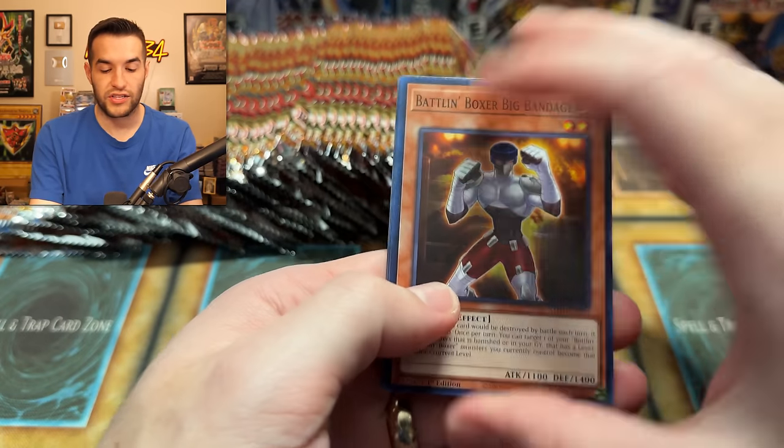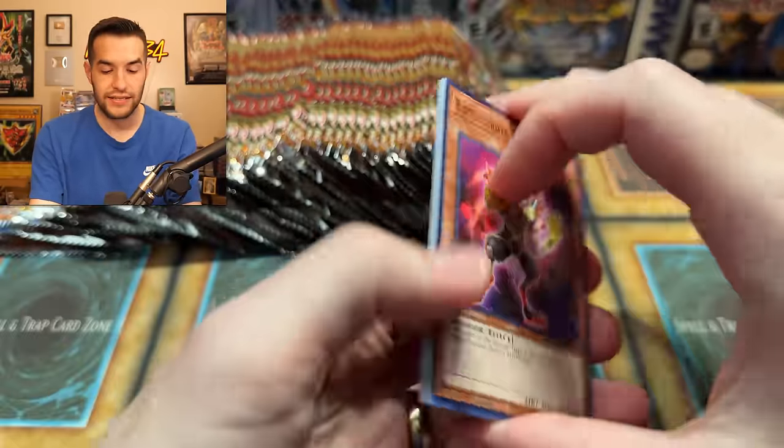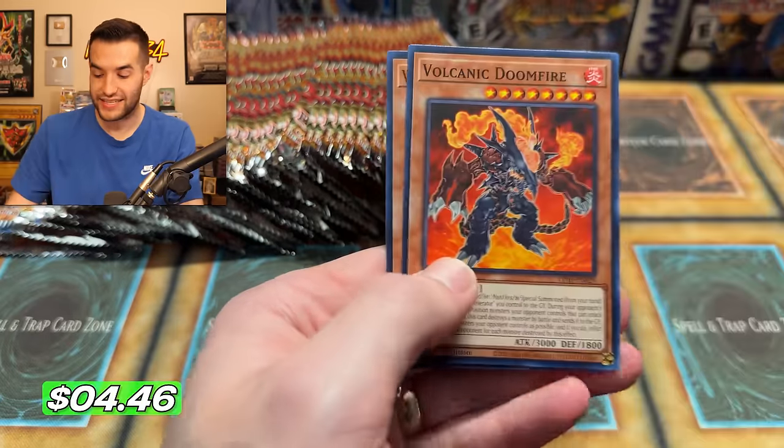So far, no ghost rare. We are searching for that Sunlight Wolf — that'd be pretty cool. Volcanic Rocket. I would love to pull it today and give it away to you guys. So make sure you enter the giveaway to potentially get that. A lot of new openings recently, guys — there's been so many new sets.